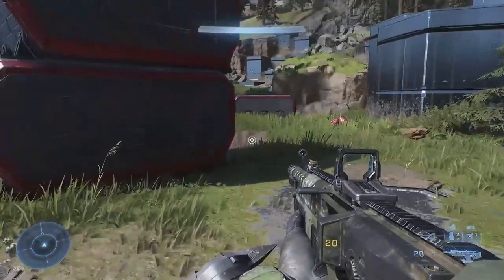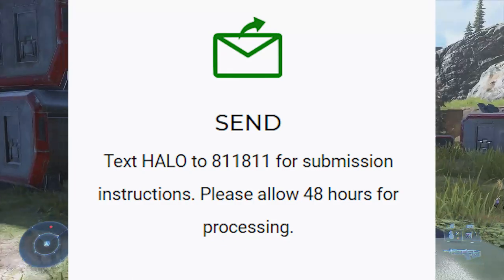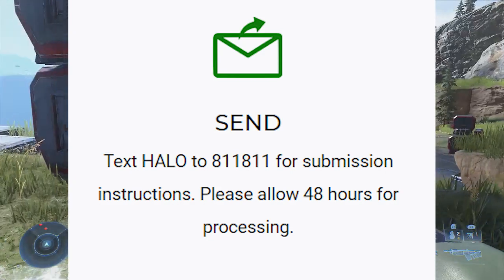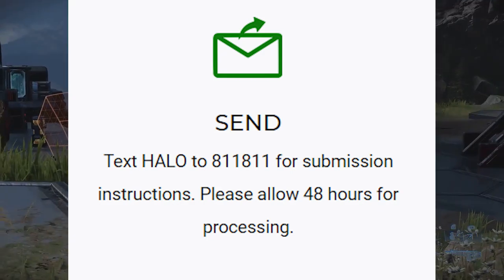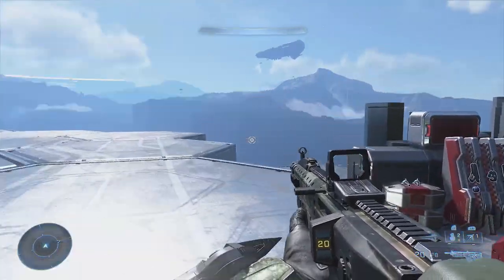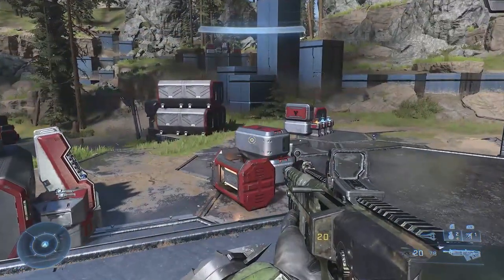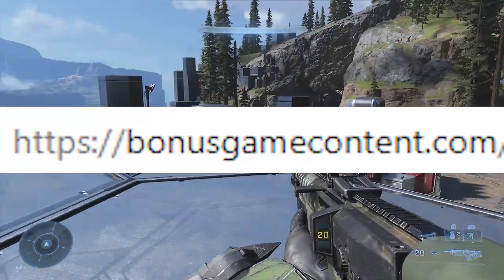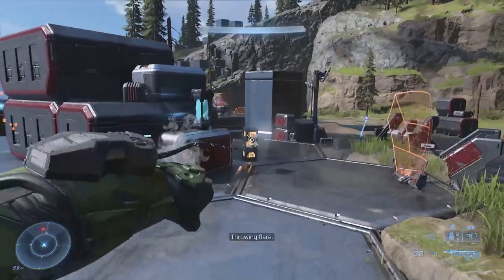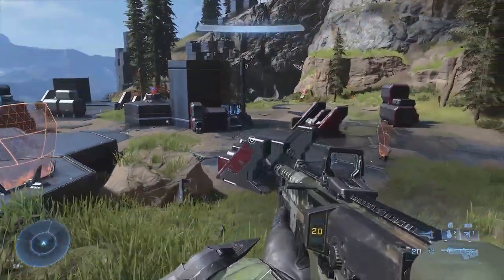The next thing the company wants you to do is text the receipt. As you can see in this picture, they want you to text HALO to 811-811 and then follow the instructions to register. I found that was kind of a waste of time, so instead just go to the website and register there. You'll have to register by uploading the picture of the receipt, your name, address, phone number, and email address.